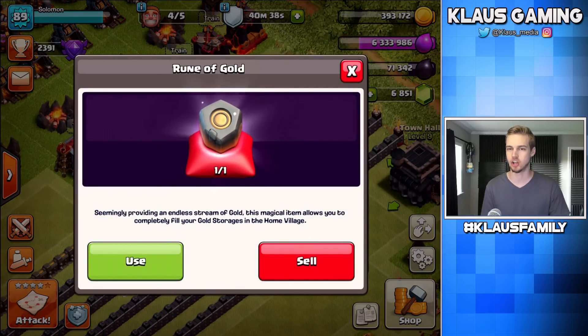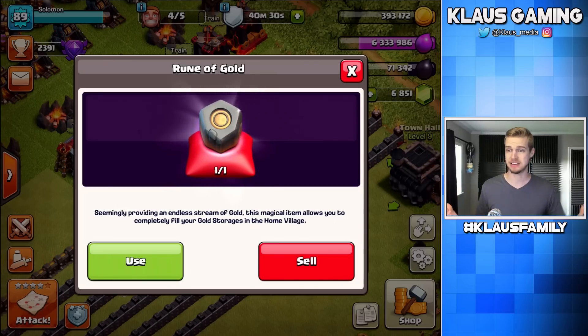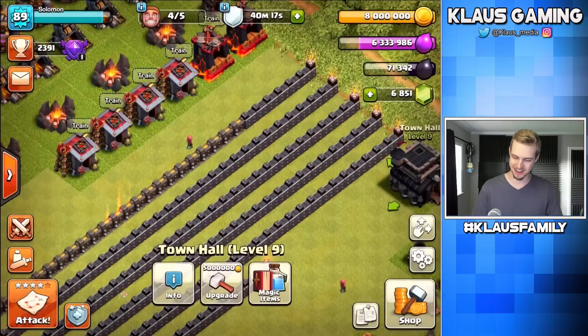I love the gold rune. It's the least valuable of the three — gold rune, elixir rune, Dark Elixir rune — and obviously the Dark Elixir rune is the most valuable. But if I can get a gold rune, we're in business. Let's use this right now. Bam — that was 7.6 million free gold! That is awesome.